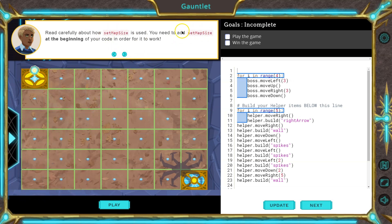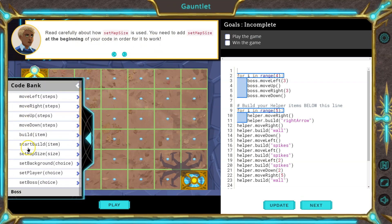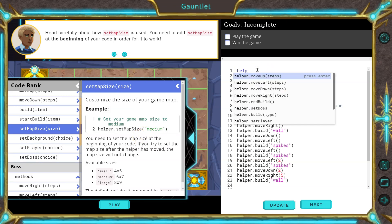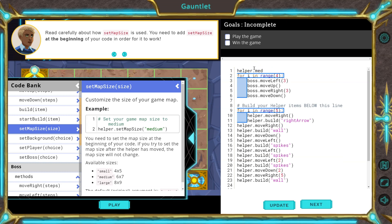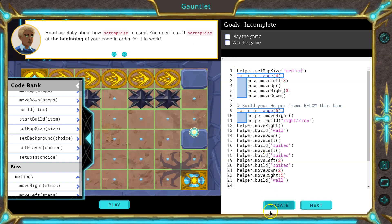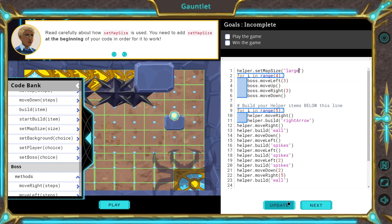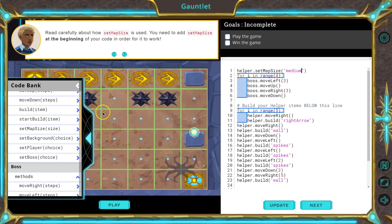Set map size needs to be at the beginning of your code for it to work. Let's look at the code reference. Set map size — you get to pick! I'm thinking medium. Let's see what that does. I bet that's the size we already have. Let's try small. Okay, I'm going to stick with medium. I like that.